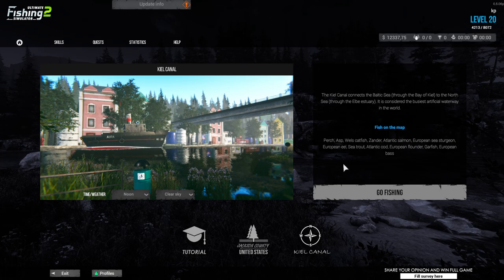You've got perch, asp, Welsh catfish - I already saw a 60 kilogram Welsh catfish. My guess is I need the heaviest setup because with my 8 kilogram I can never land it. There's also zander, Atlantic salmon, European sea sturgeon, and eel. The eel you can catch with shrimp on the bobber - they bite very well. It's strange: a 1 kilogram eel just swallows the bait no problem, but a 10 kilogram sturgeon can't swallow it.